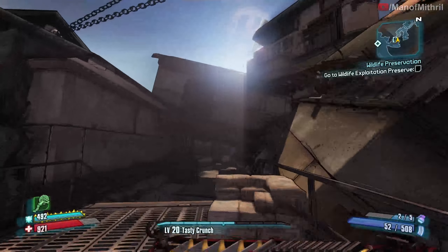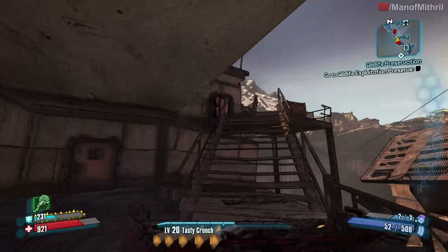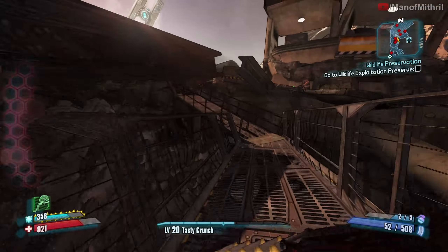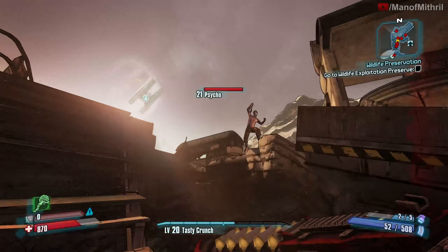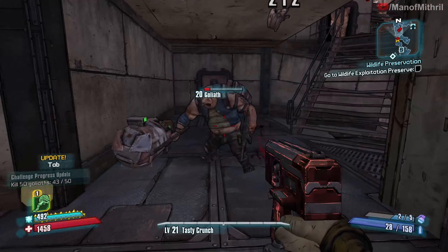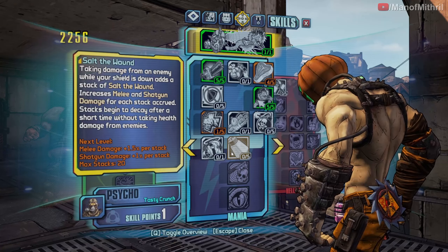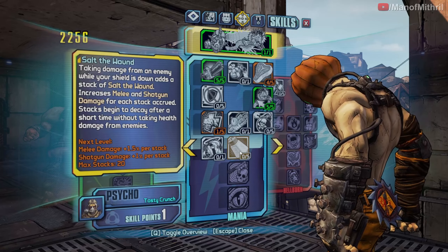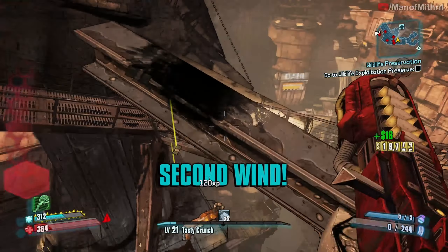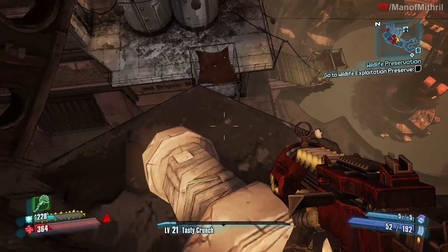We're here in Sanctuary's Hole looking for Joey Kablooey — a new enemy that comes with the mod. No idea where he spawns. We leveled up. Oh, there's Joey Kablooey — he did not want to spawn. No item drop, so that's always fun, and I'm lucky I survived.